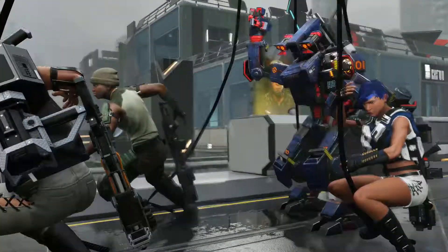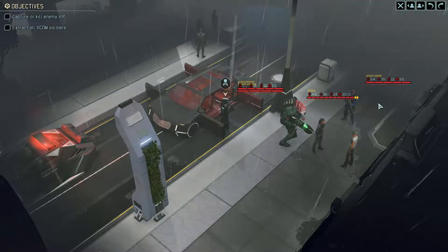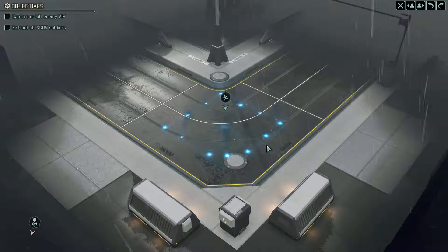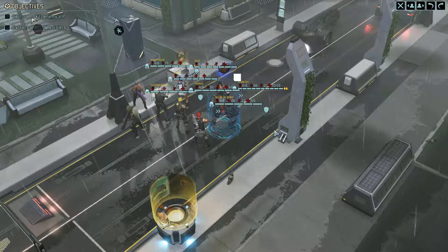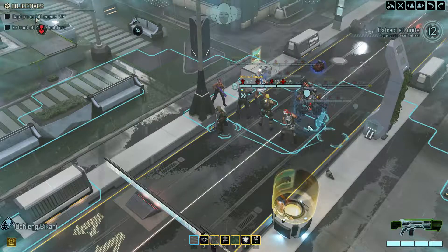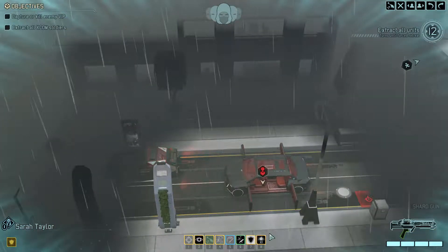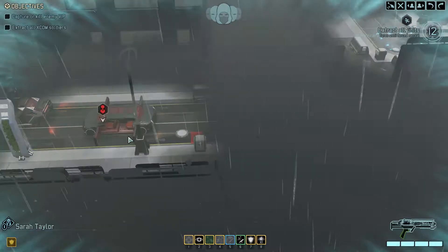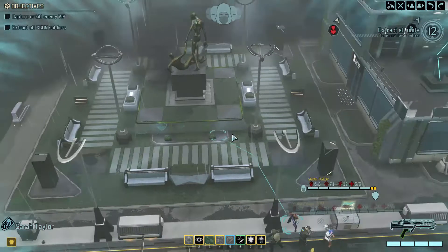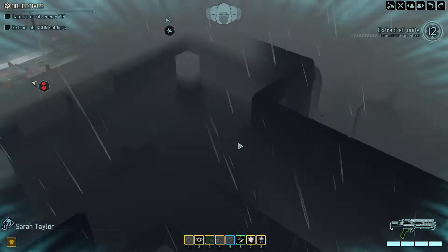There it goes — awesome drop in. Okay so that's the extraction point. That looks like quite a long way. That must be representing the concealment on the spot. It's quite a long way — let me quickly estimate — we're going to push up across this rooftop probably and then engage from up here and fight our way to the extraction zone. We've got a battle scanner. It's a multi-level building — interesting.